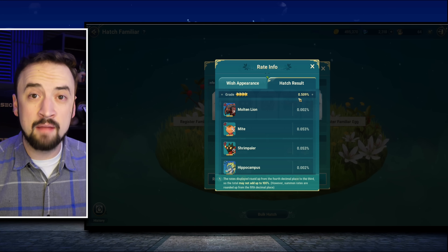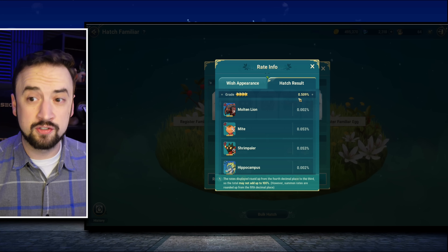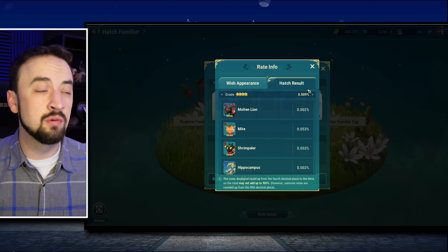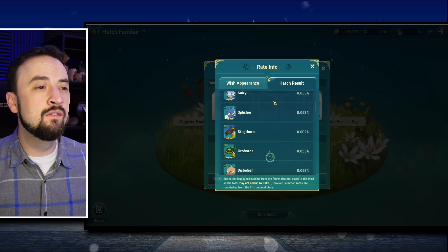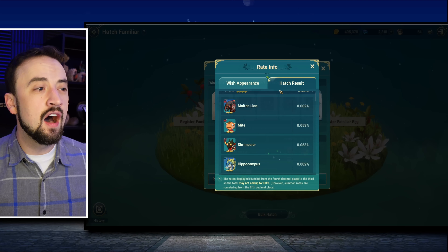By clicking these, you do not guarantee yourself 4-star tags. You're just, in case one shows up, auto-clicking on it. The other thing is you're consuming Sands of Time by doing bullcatching, and Sands of Time are actually better used as alchemy pot ingredients in the game right now. Dr. Diggs just did a great video on this — I'm going to link his video in the description. Sands of Time should be going to the alchemy pot right now, most of the time, instead of bullcatching, in my opinion.